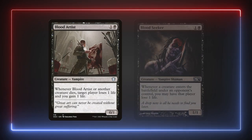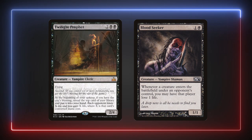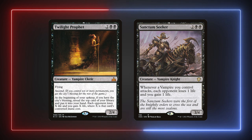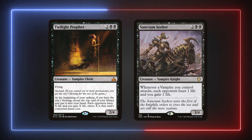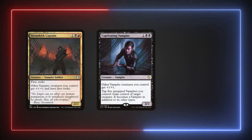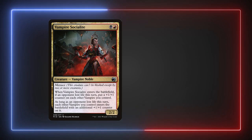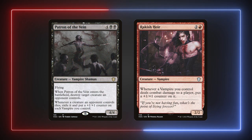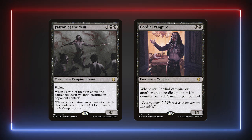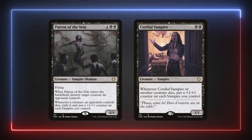Blood Artist and Blood Seeker will ping our opponents down, scaling either with our own board state or our opponents'. Twilight Prophet and Sanctum Seeker will chunk them down further. The City's Blessing is easy to get in Commander and we'll likely have enough creatures to drain a ton from our opponents with Sanctum Seeker. Stromkirk Captain, Captivating Vampire, and Flipped Bloodline Keeper will Anthem our vampires, while Vampire Socialite, Rakish Heir, Patron of the Vein, and Cordial Vampire will Anthem them in the form of +1/+1 counters. Patron and Cordial Vampire will Anthem the whole board state, while Patron will also be able to kill a creature when it enters the battlefield.